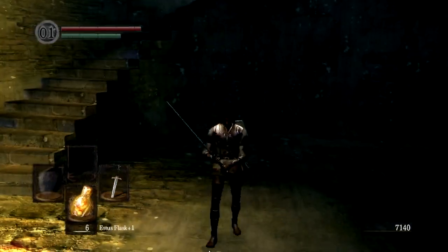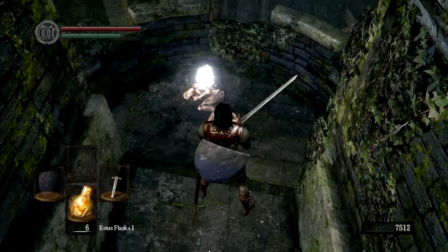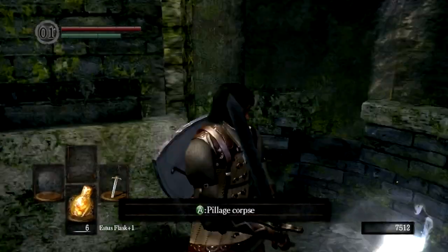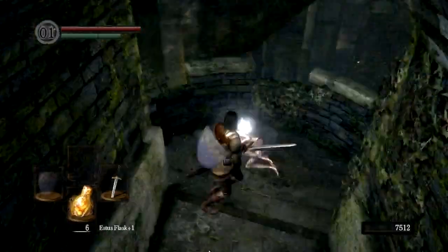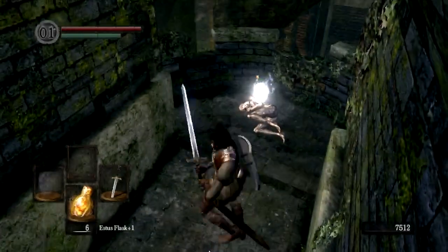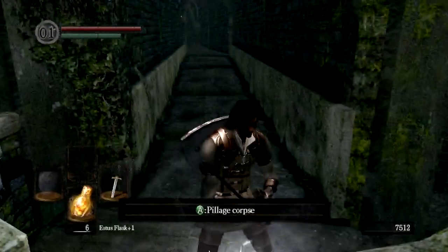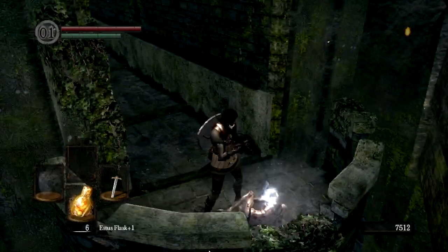Teleportation! Destination 2! I've now successfully teleported. That is a power only reserved for the McCann man. This was the ring I missed — this is where the Black Knight was. He was here. I ran up, tried to backstab him, and hit him. So yeah, I did forget this ring — it isn't very good.